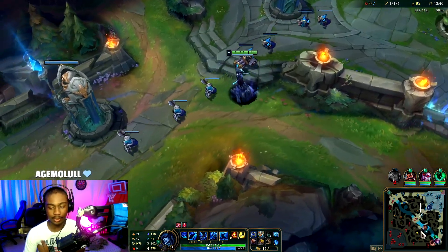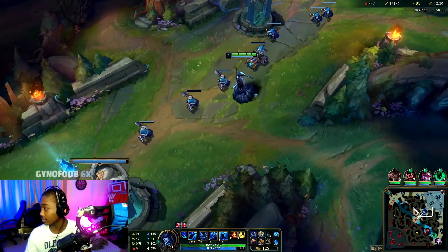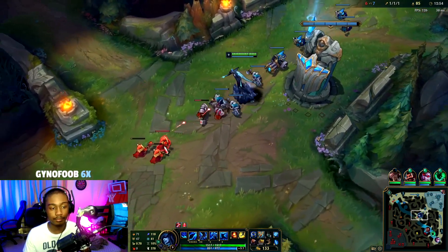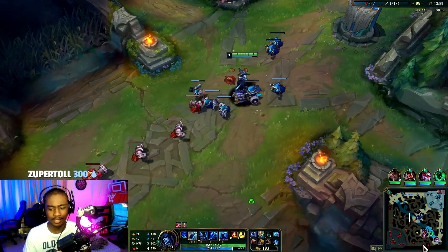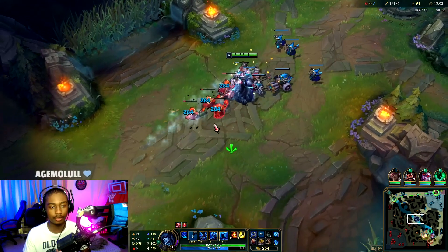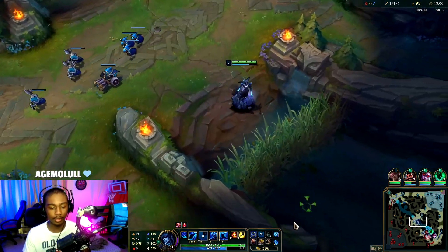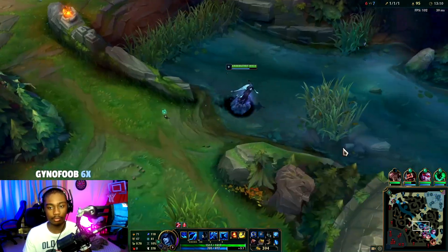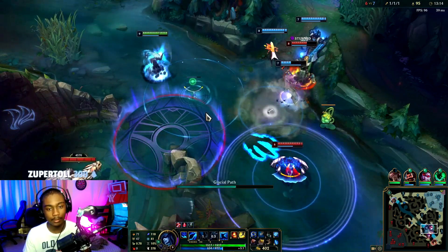Second item of course we're going to get Morellonomicon. Now it's time to get the blue ward. Nasus is going to be quite the problem, especially for our backline. We do have Vayne though - that's like the counter to Nasus. I'm going to shove this wave in and then look to go towards that drag fight. We need to rush that push in because my team needs it.